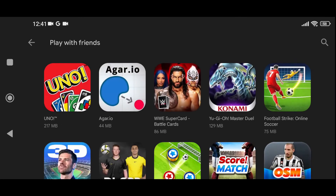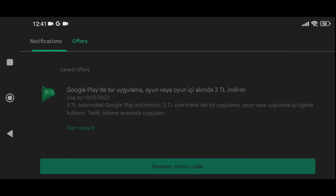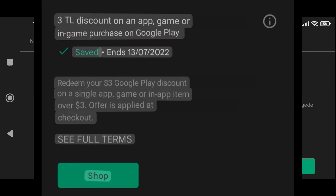When you click that, you'll see notifications — they may be trying to let you know about more games you should try. Then you can click on 'Offers' to see what offer Google is giving you. As you can see, I have an offer from Google, and this is the translation as you can see on the screen.